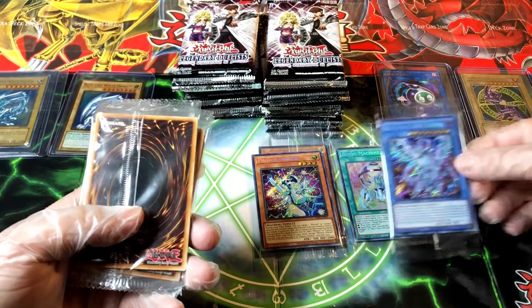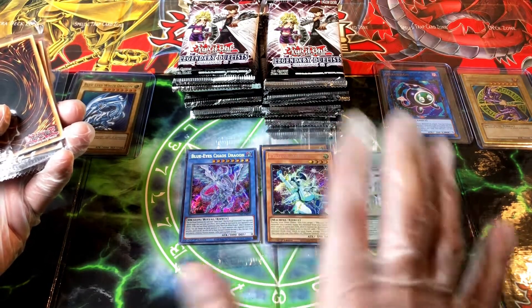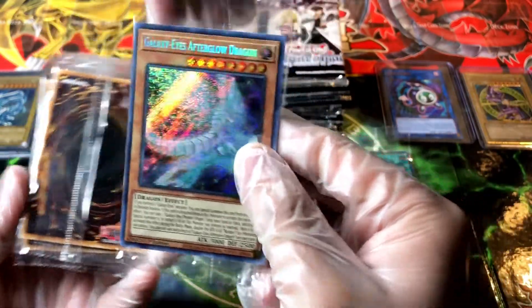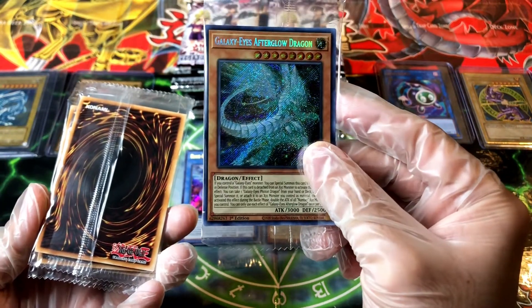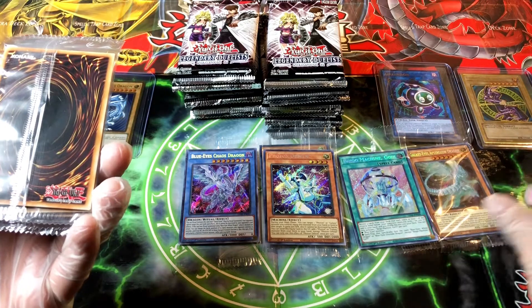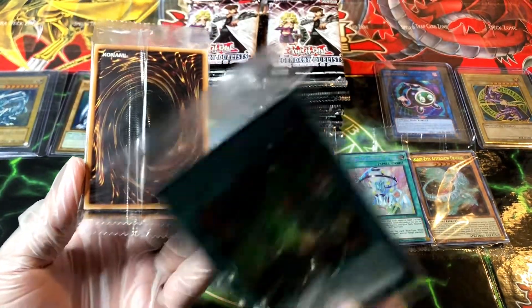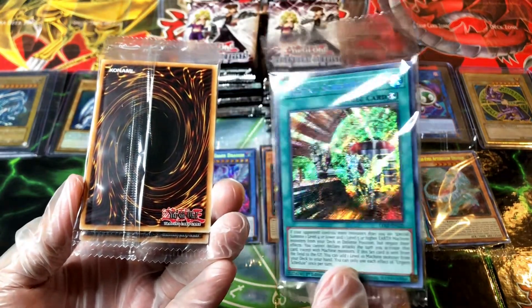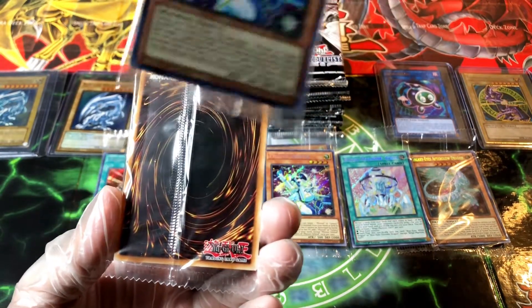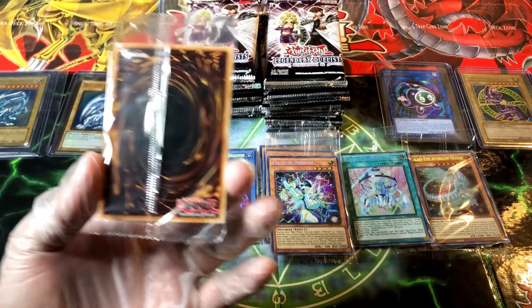Next promo — we got the Galaxy Ice Afterglow Dragon. I pulled this one in my first part of Legendary Duelist Season 2. Beautiful card. We've got one, two, three, four, five — so that means three left. The Urgent Schedule — secret rare promo, beautiful. Next — another Orbital! One stays with me for sure.